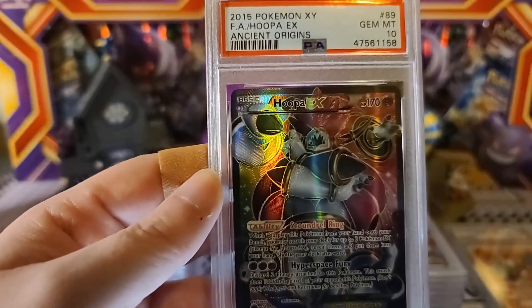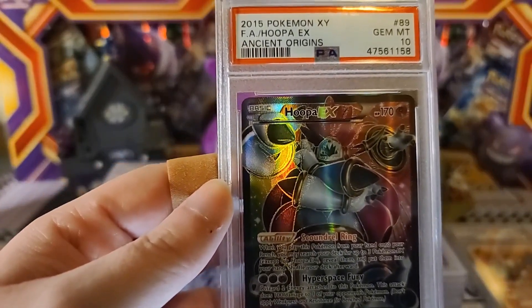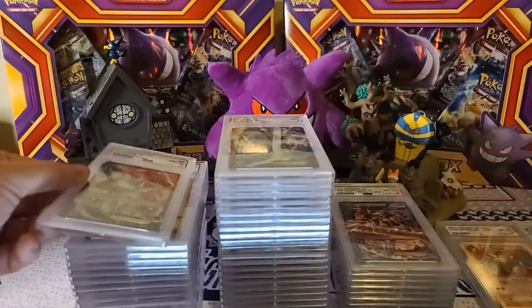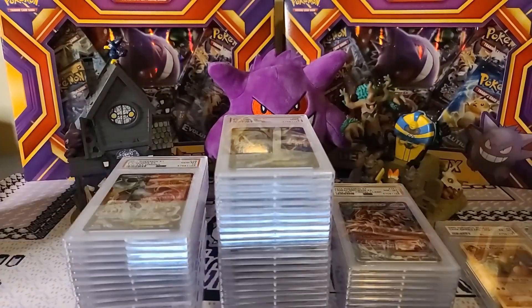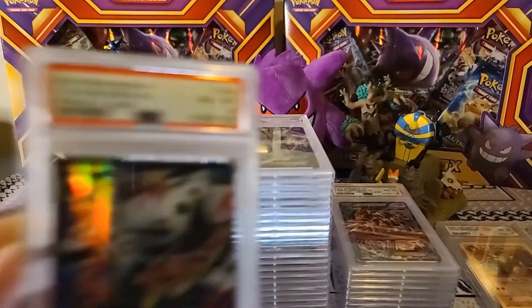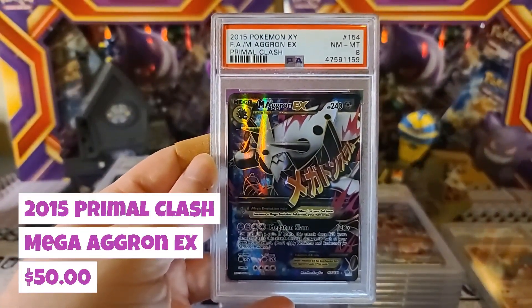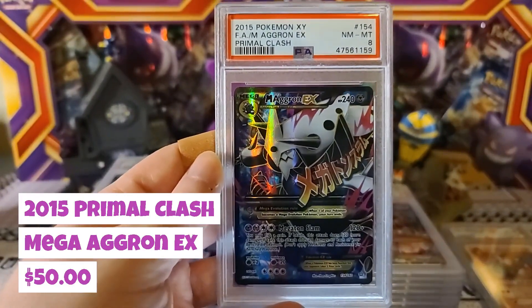Hoopa from Ancient Origins — yeah, he's got that crazy movie out where he says 'Hoopa' way too much and kind of annoys you, but he's one of my favorite characters. And then the final card: Mega Aggron coming in at a Near Mint Mint 8 from Primal Clash. I do actually kind of love seeing cards with the Asian writing on them — can never tell if it's Japanese or Chinese, but it's an amazing card.